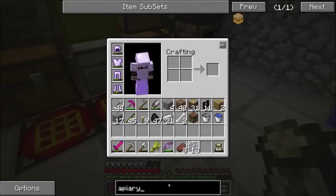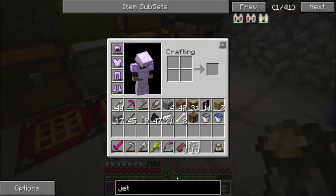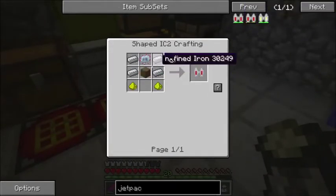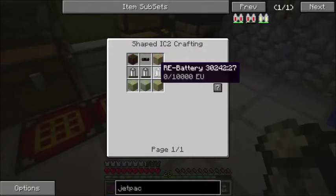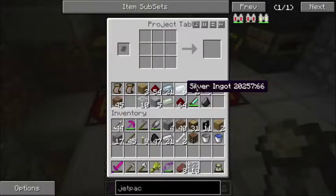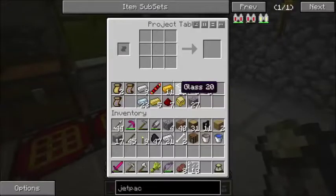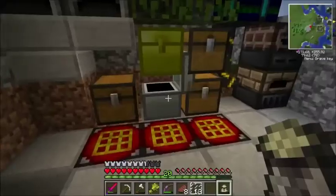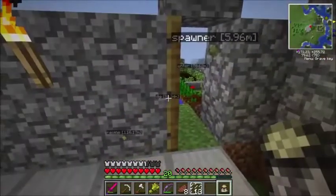Also branching into IndustrialCraft a little more, I'd like to get the infamous electric jetpack, which should be fairly easy — we just need to make some batteries and some copper cable. I don't know if I have the stuff to make copper cable up here, so I might need to go to the basement for that, namely rubber, since I have the rubber in the basement.